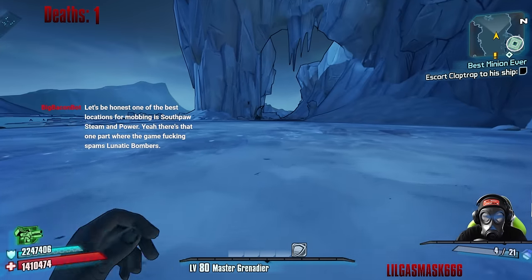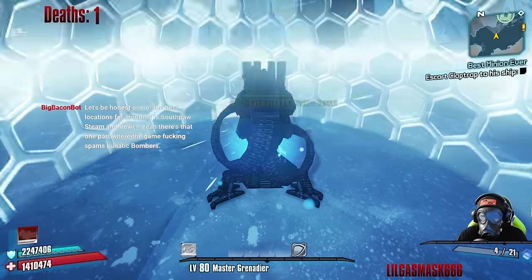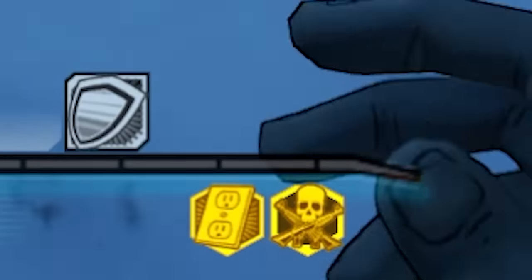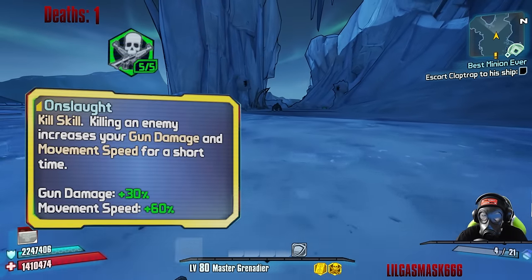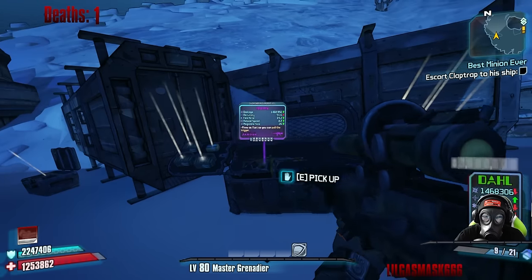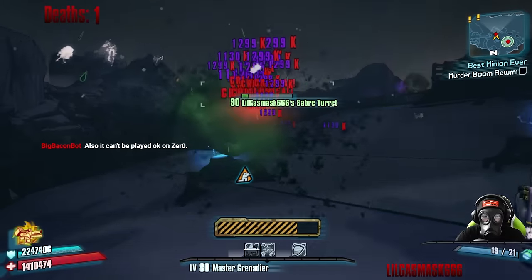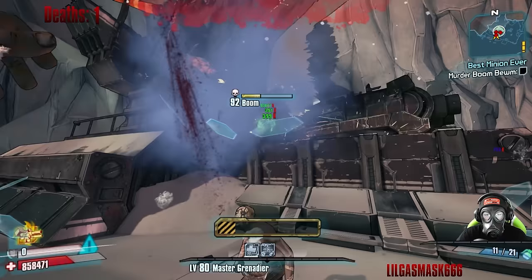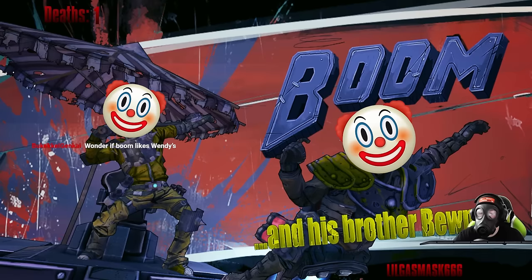Now's the perfect time to show off a strategy I will be using for a lot of this run. If Axton throws his second turret down and recalls the first one before it deploys, all of Axton's kill skills are activated, and since we're specced into Onslaught, we can use this strat to get a short movement speed boost. We went back and made our first attempt at beating Boom Boom, and it only took 11 grenades with slag. Rip bozos.